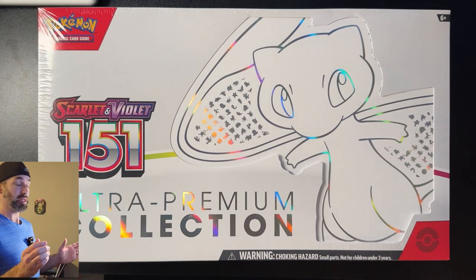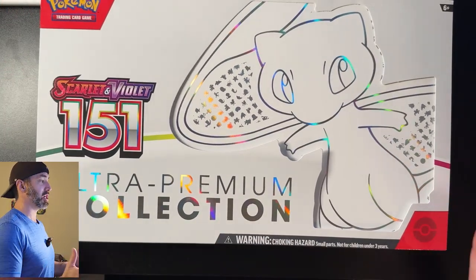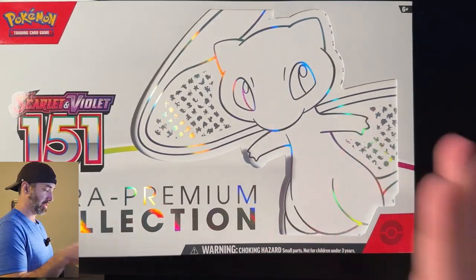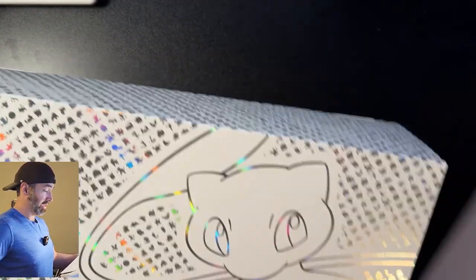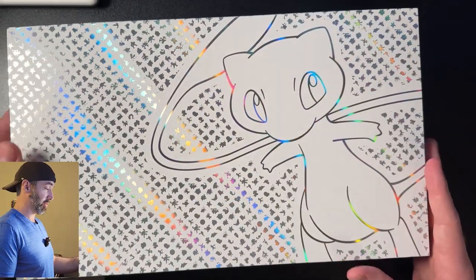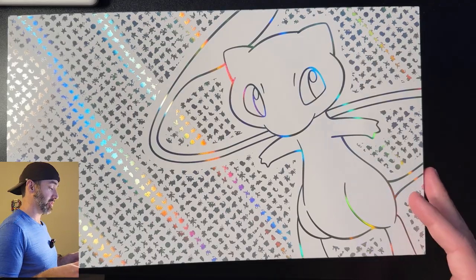Let's open it up and see what we get. I almost got that saran wrap off. I am pumped — this is such a beautiful box. Got the Mew on there. It looks good. I've been really excited for 151, especially this Ultra Premium Collection. It's been too expensive, but I found that good deal and had to jump on it.